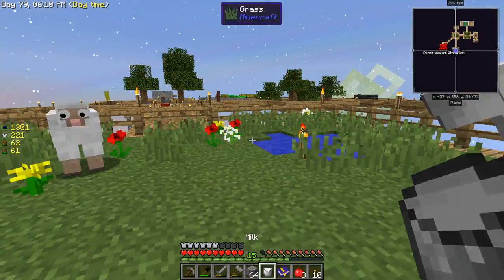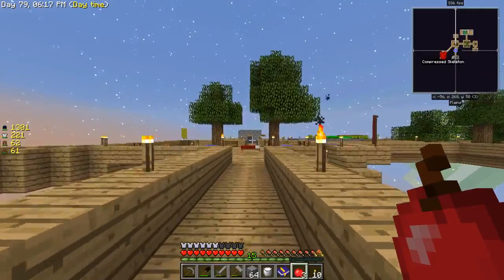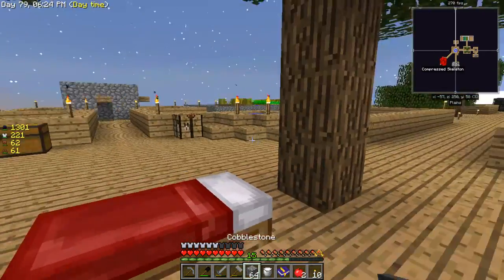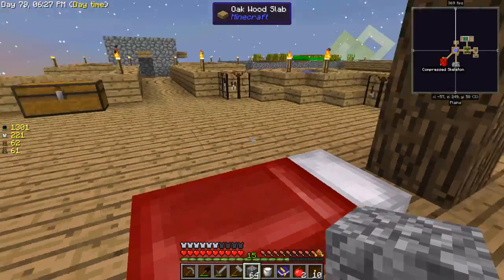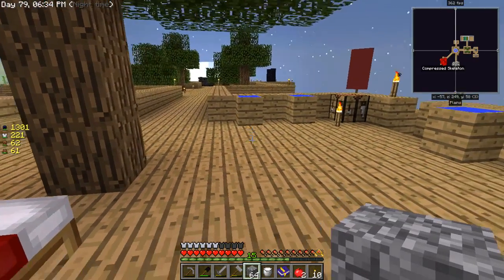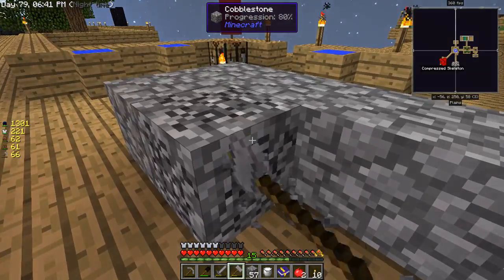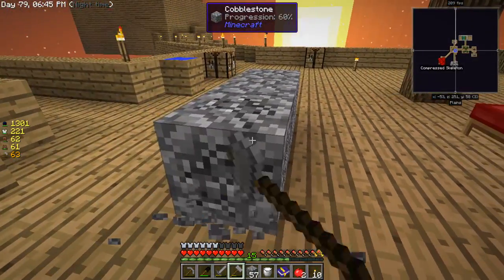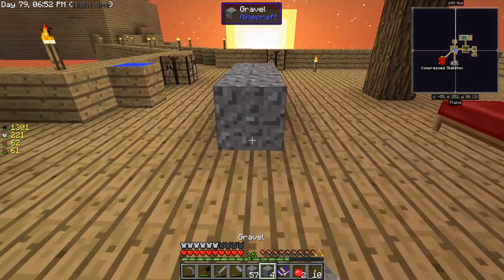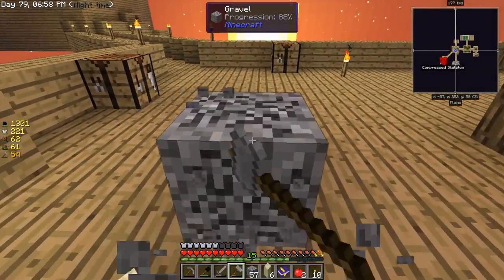Let's milk this cow - I'm assuming they're both female. We need to make glass, which requires sand. Let's place an eye - let's make some gravel from this wooden hammer. Let's get rid of this stuff - we have our seven sand. Let's go to bed real quick because there are some monsters spawning on this farming platform over there. I don't know why - I guess I have to place some more torches, apparently.